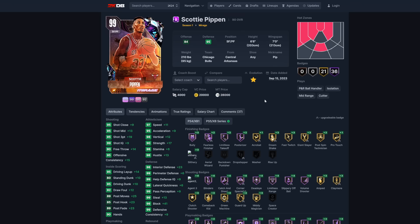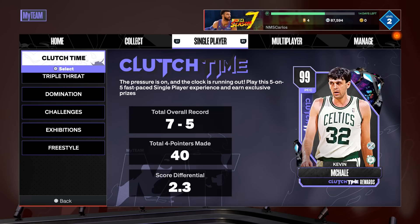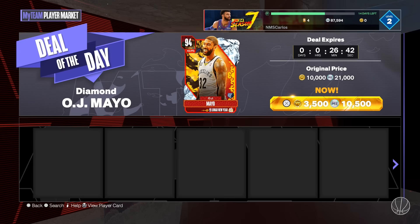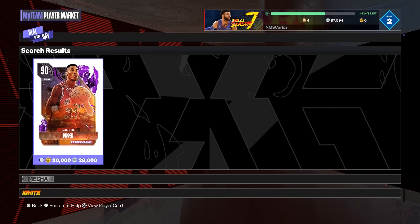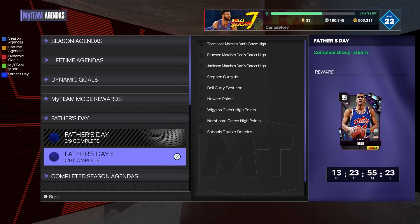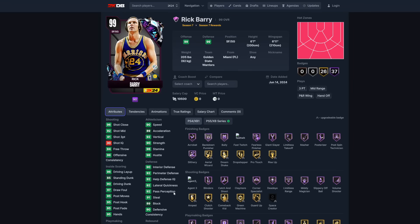Scotty Pippen is the one that everybody should get — he's a must-have dark matter card. You can buy all these cards right now in the player market. You also get two free dark matters: Rick Barry and Larry Nance, just by doing the evolutions and agendas. For Rick Barry — 6'7" shooting guard, 90 speed, 91 three-pointer, 90 driving dunk, defensively up there too.